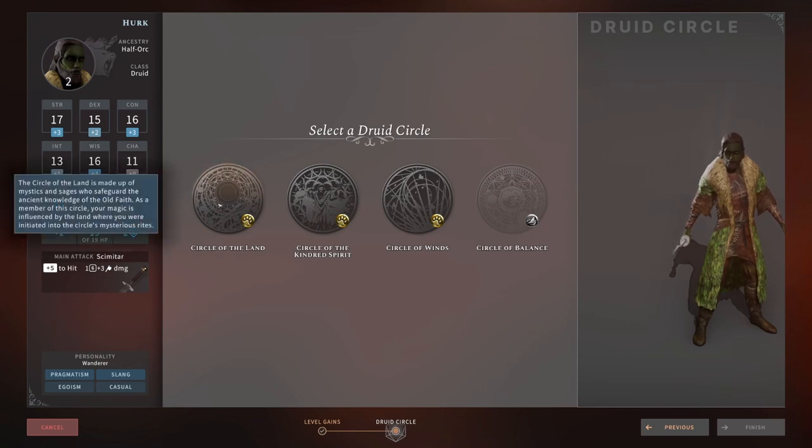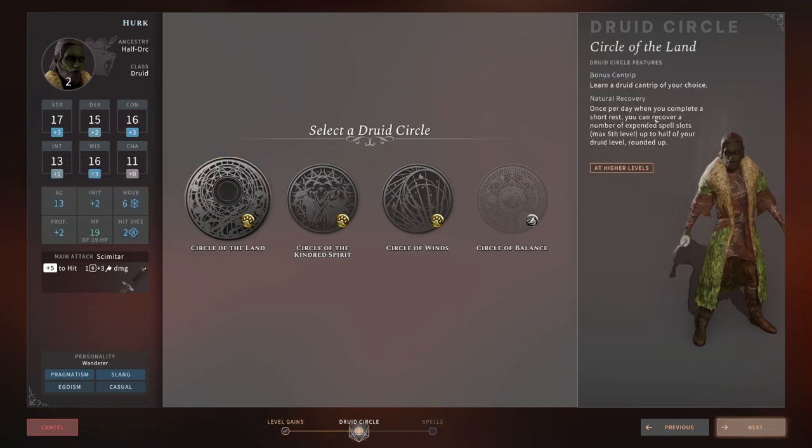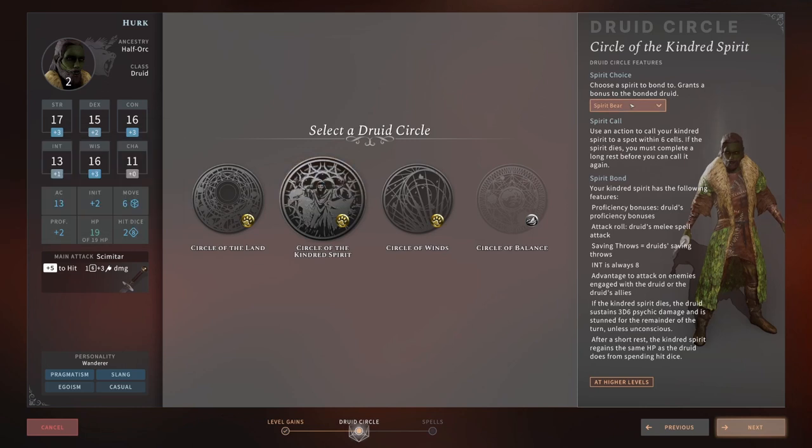Circle of the Land is made up of mystics and sages who safeguard ancient knowledge of the Old Faith. As a member, your magic is influenced by the land where you were initiated. Natural recovery: once per day when you complete a short rest, you can recover expended spell slots. Bonus cantrip: you learn a Druid cantrip of your choice. Kindred spirit: you get to choose a spirit to bond to. There's really kind of nested archetypes — you get to pick your Druid circle, now you get to pick your spirit animal. Actually two of them are gated behind DLC.